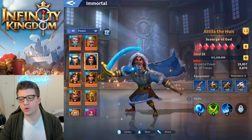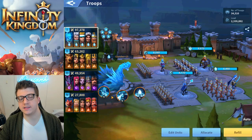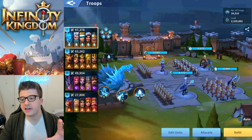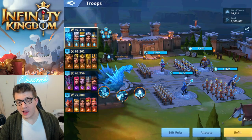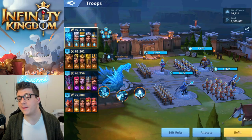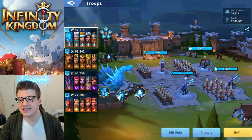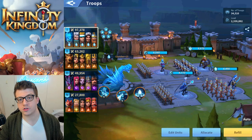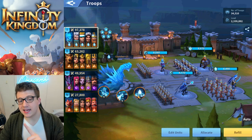The way you build armies is quite different. In Rise of Kingdoms you have a primary and secondary commander, and you synergize by troop type — cavalry primary with cavalry secondary, filling with all cavalry. In Infinity Kingdom you have a front row and back row composed of four immortals, plus a dragon at the very back. Because each immortal brings their own troop type, you'll always have mixed troops, with the back row always being bowmen since they deal ranged damage.